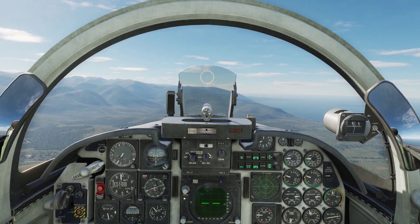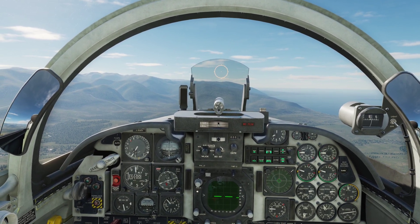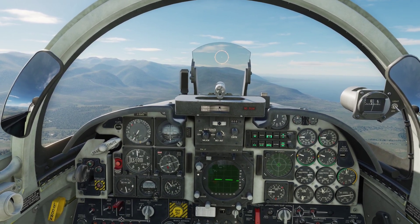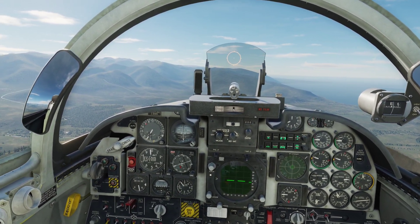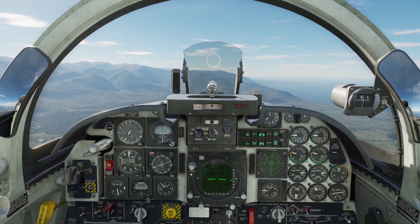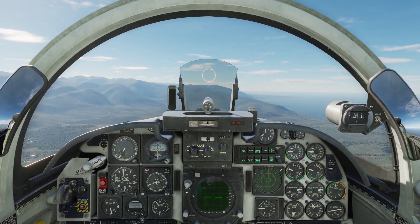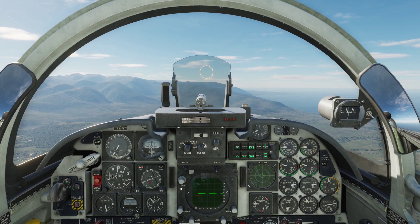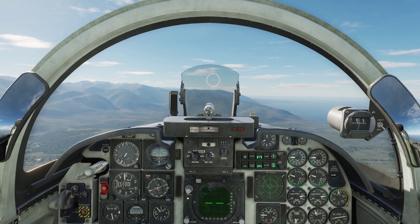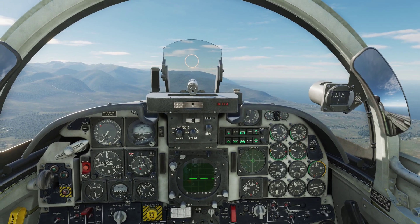The F5 is armed with two M39 20mm autocannons. They carry 280 rounds each and fire roughly 1600 rounds a minute once you push the trigger, so we don't have many seconds of ammunition. Just like with missiles, you can fire the gun in two different modes — with or without the aid of the radar. I'm going to first show you how to use the guns without the radar, and then show you how to use them with the radar.